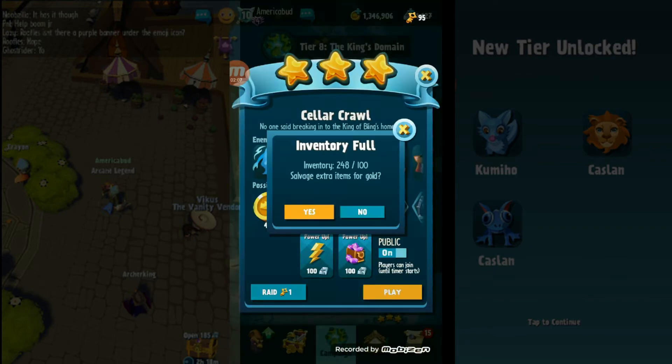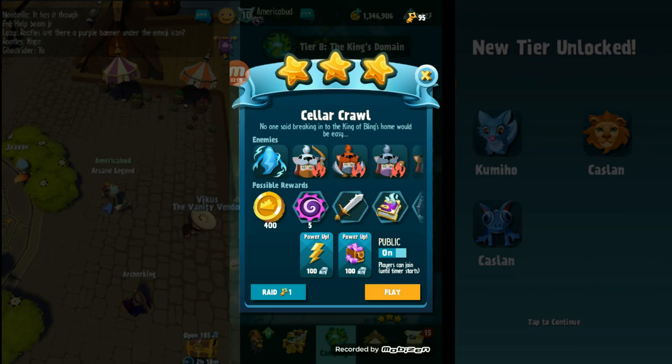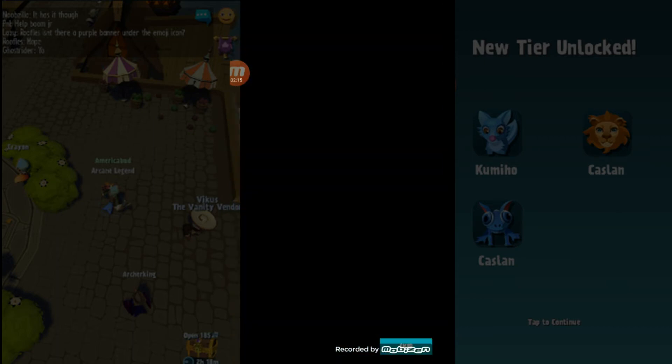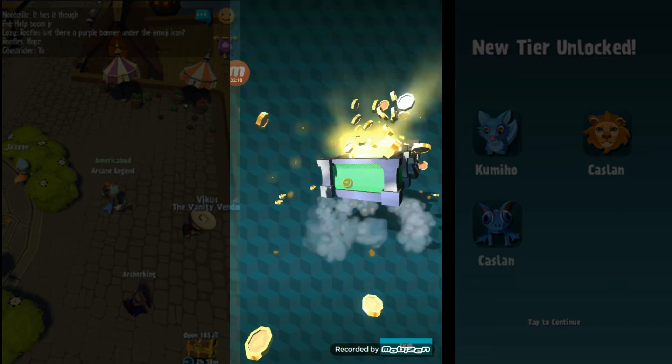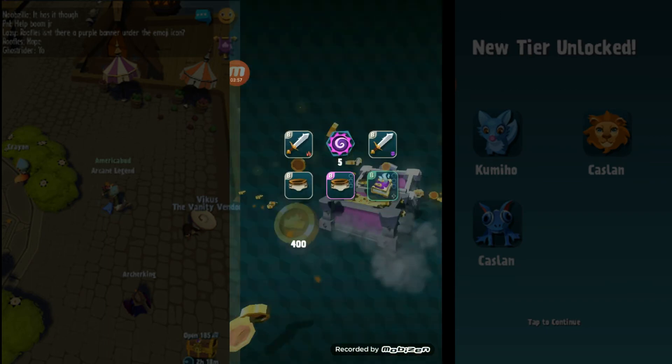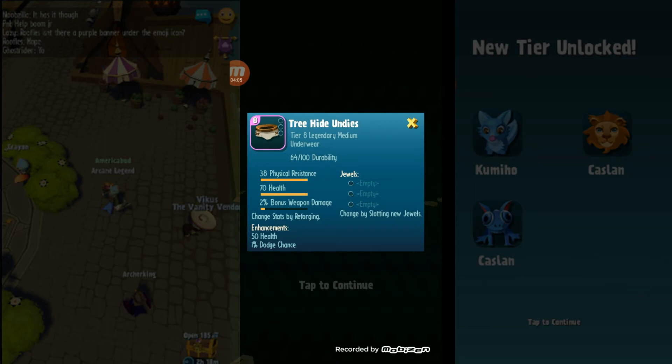...these spell shards. Let's go ahead and raid it. I got a spell shard there — five of them!